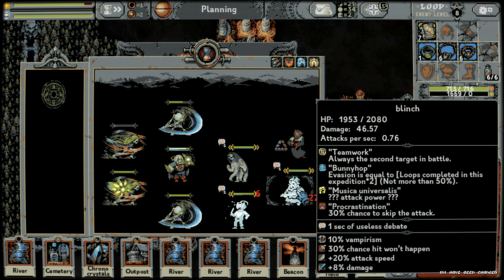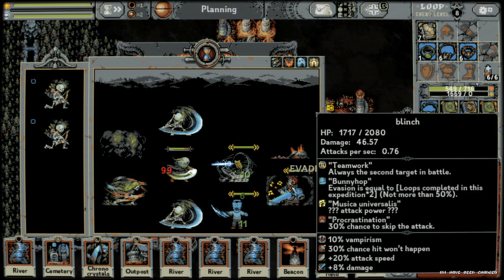Then there's Blinch with 2,000 HP. Traits: 'Teamwork' — always the second target in battle; 'Bunny Hop' — evasion equals loops completed this expedition times two, not more than 50 percent, so at loop eight that's 16 evasion; 'Musica Universalis' — attack power is hidden with question marks; and 'Procrastination' — 30 percent chance to skip his attack.